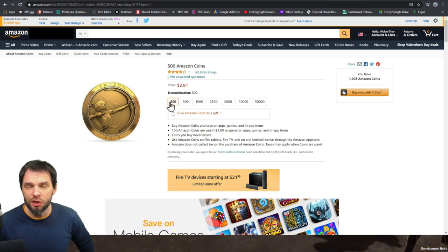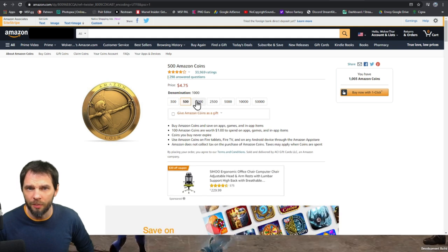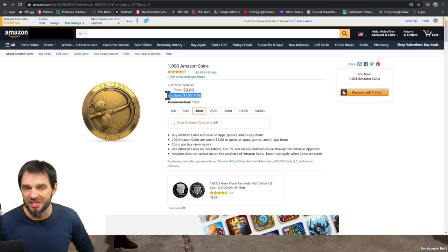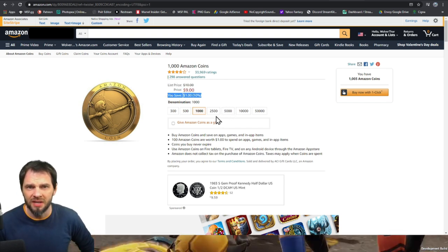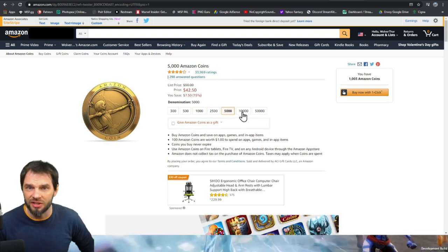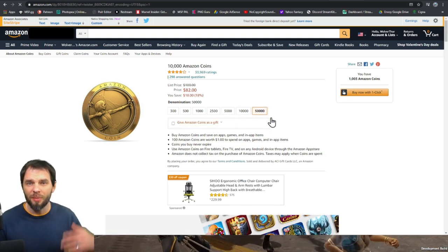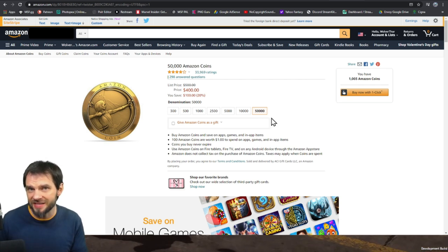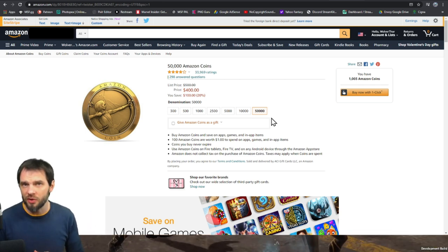They've got a bunch of different denominations ranging from 300 all the way up to 50,000. As you move up, the discounts get better. At 1,000 coins, which is $10 US, you start getting savings — 10% off. You get 13% off at 5,000, 15% off at 10,000 coins, 18% off, and if you buy 50,000 coins you get 20% off, which is obviously the best deal.